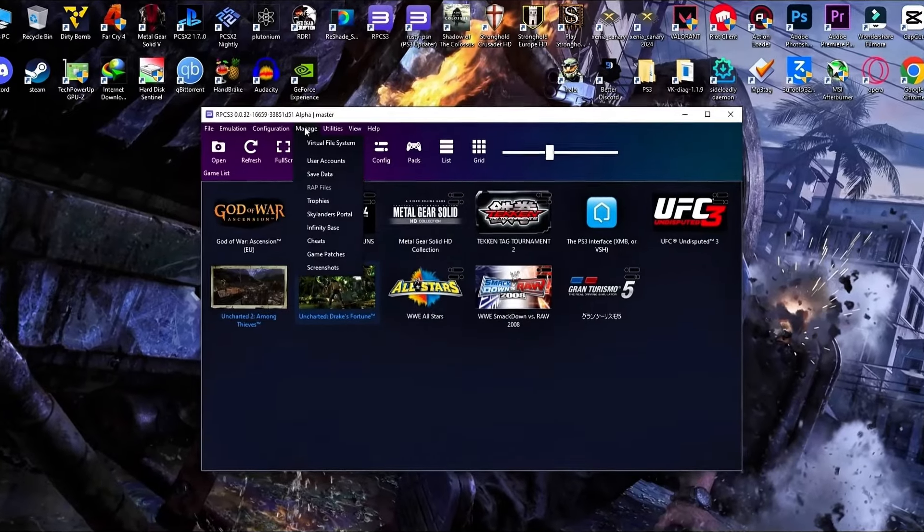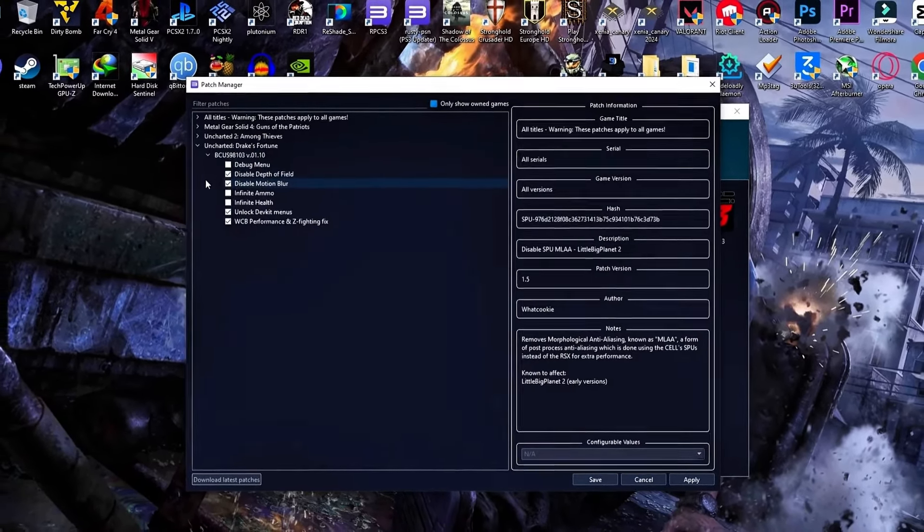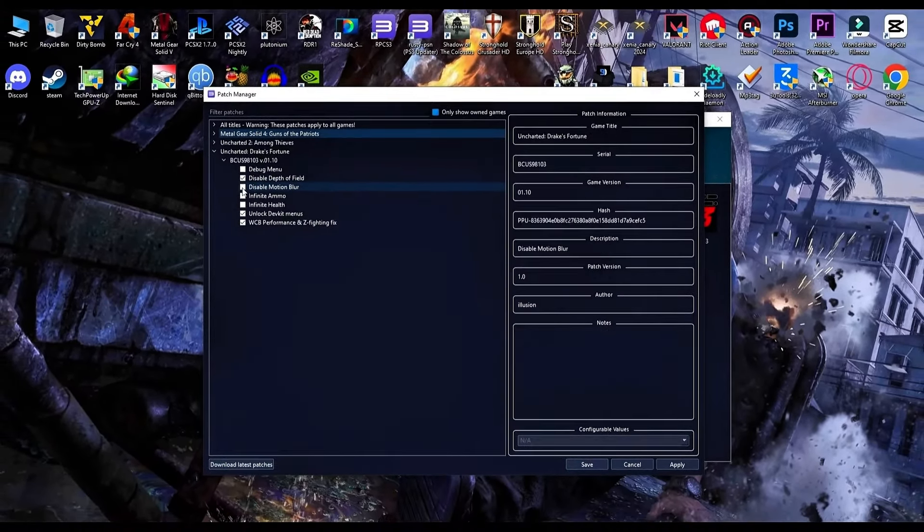Now it's time for the patches. Uncharted 1 comes with a couple. Firstly, you can disable DOF and motion blur, also unlock developer menus, and make sure to enable the performance and Z-fighting fix.